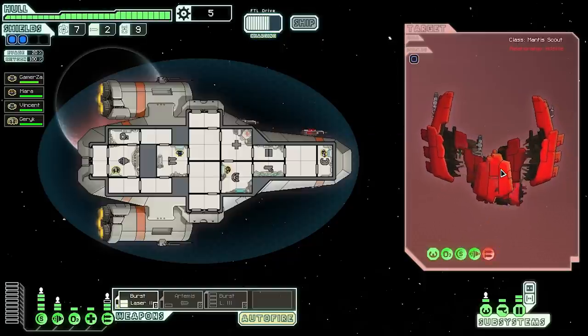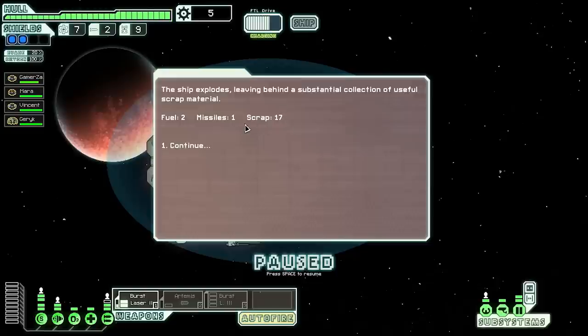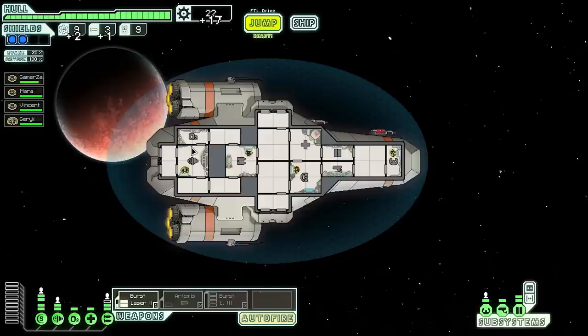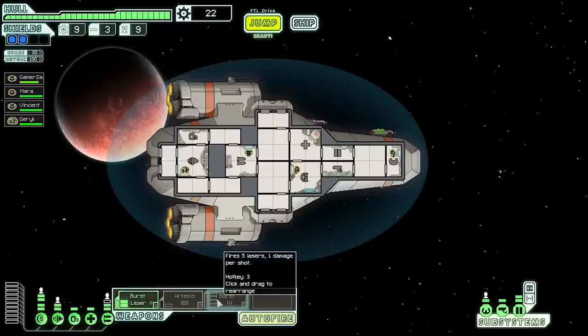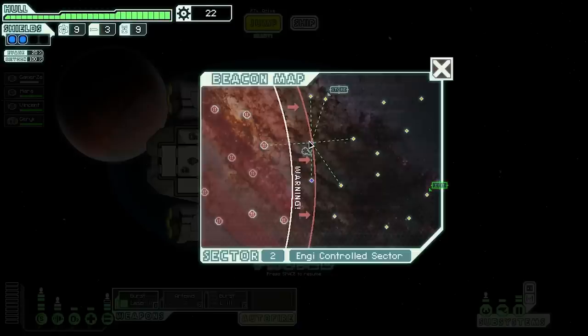The mantis ship goes down — 17 scrap, missiles, and fuel! We need fuel so we have to keep encountering ships. We now have 25 toward buying a power bar; once we can power up the Burst Laser III we're going to be really effective. The rebels are catching up. There's a store here but we have nine fuel and not much cash, so let's keep moving.